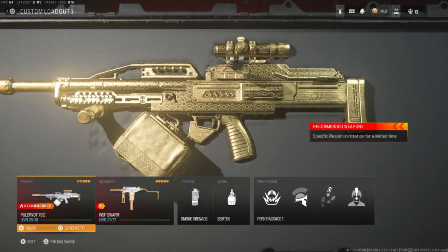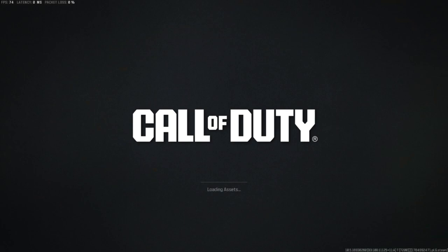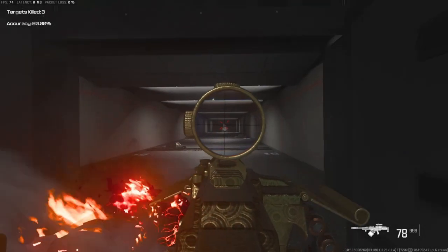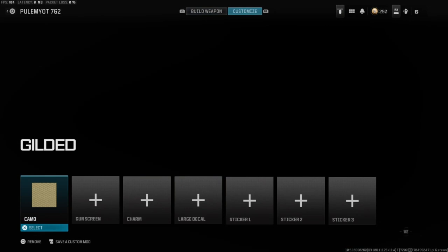So first gun has to be the Polyimot 762. Toss on the conversion kit and it turns this thing into a beast — it has a 7.3 TTK and is a laser. Here are the attachments we run, and as you can see in the firing range, it's very easy to control at all ranges and kills insanely fast. The problem is it's a little less mobile than I'd like, so I try to go for ARs, but the damage is just too good to deny.